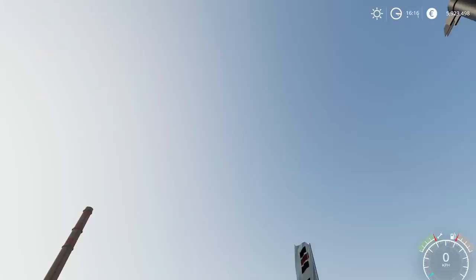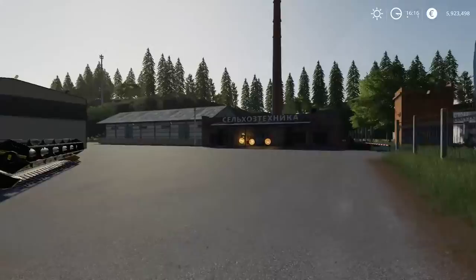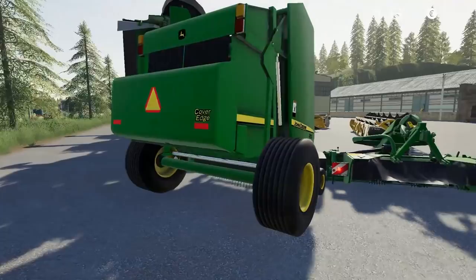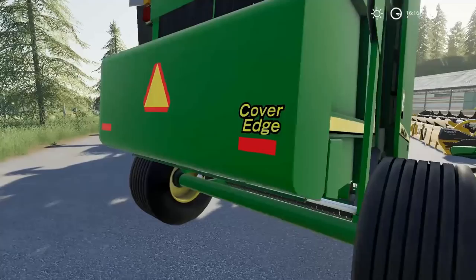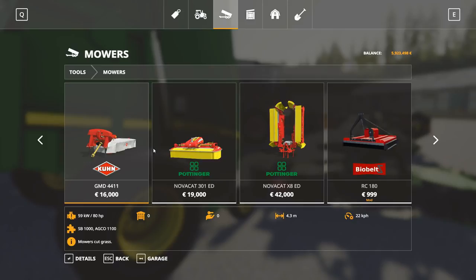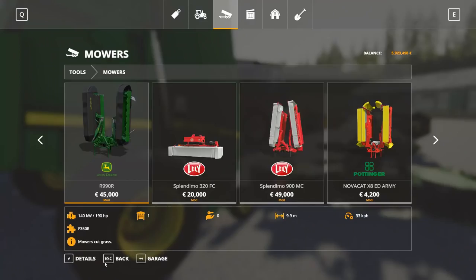Let's jump out here. What I am excited about is some of the implements — whether it be the mower or more so this baler, because this baler is a little bit different than what we currently have. We'll take a quick look at all the stuff in the store first. For the front mower and the rear mowers, $10,000 and $45,000. The front mower seems reasonable, the rear is a little pricey. It's comparable to the Splendimo. They're exactly what you'd expect, really. They look good, they look John Deere branded.